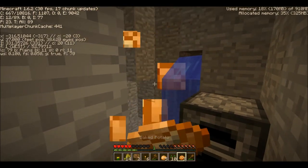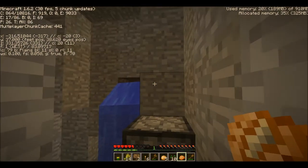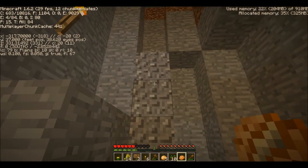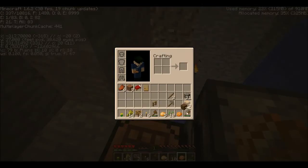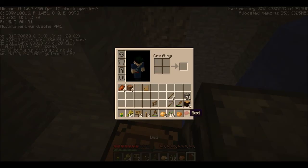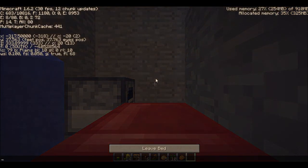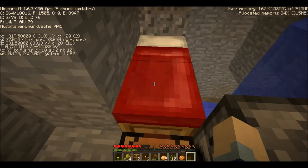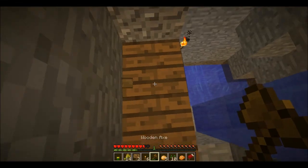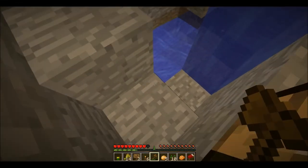So — potato here. When you get your food, you hold it in your hand and just hold right-click. Now it's dark out, so I think I might put my bed down here just to sleep for the night.